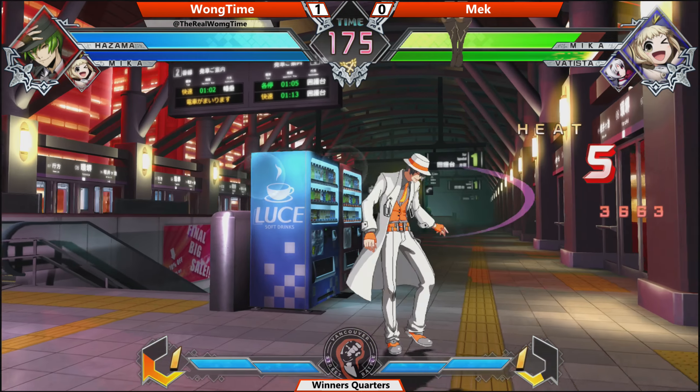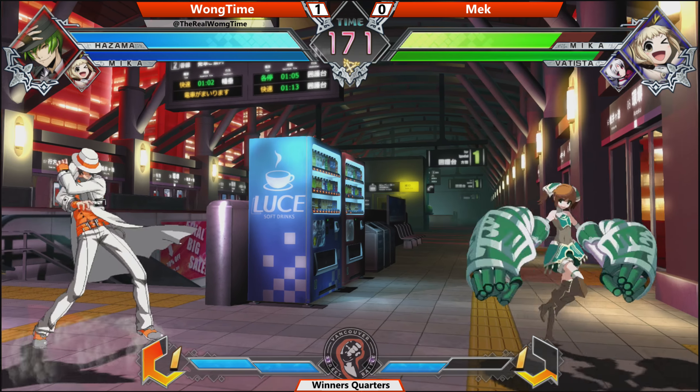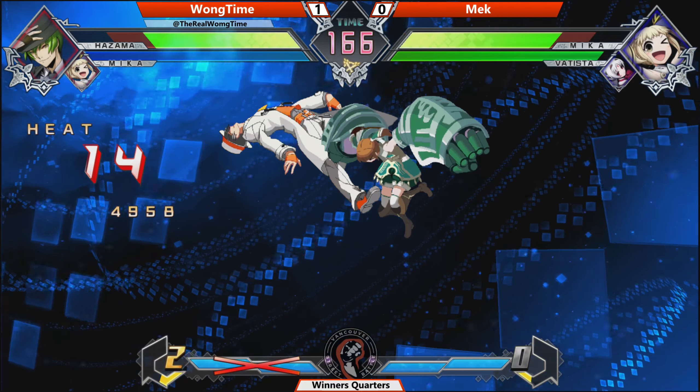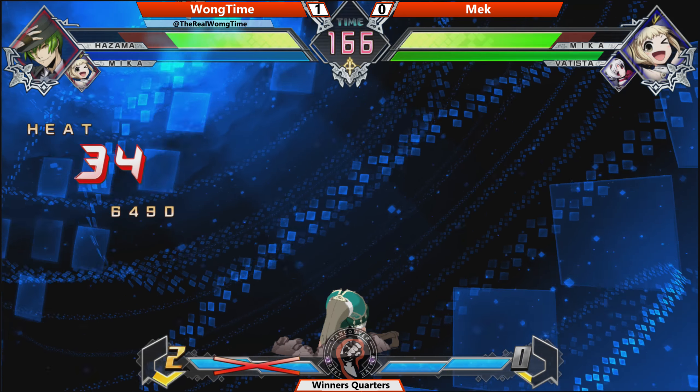Opened up right away. Long Time looking really, really healthy. Jumping over but going to take some damage. Hazama going down pretty quick. Using the super to finish this off, putting him down at about 60%.